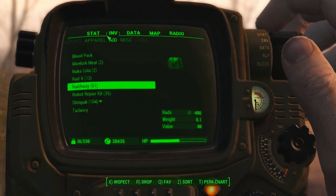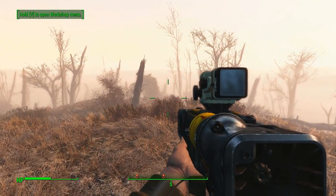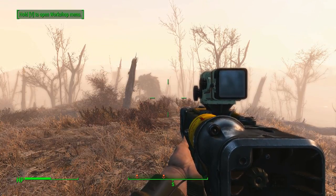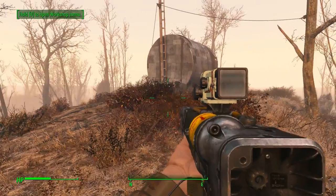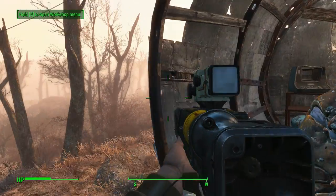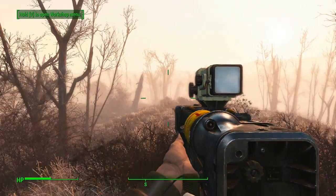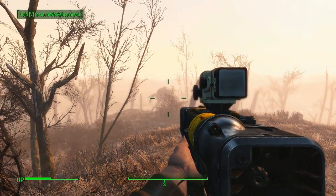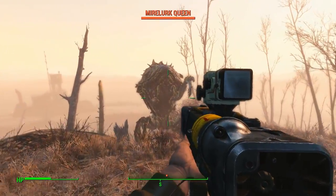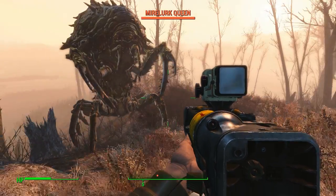Did I bring the big boy? I was supposed to bring the big boy. I did not bring the big boy. I thought it was supposed to affect the Mirelurk Queen. I can see a couple different ways of doing this. First of all, save. There's something to killing a Mirelurk Queen. Is it completely docile now? Are you a friend of the Mirelurk Queen? Holy crap, maybe. It's completely stunned.